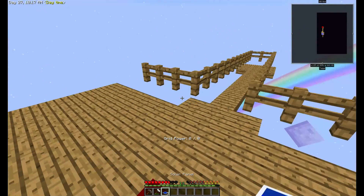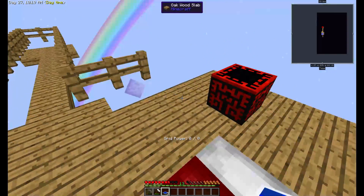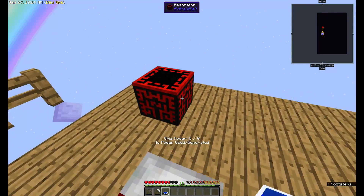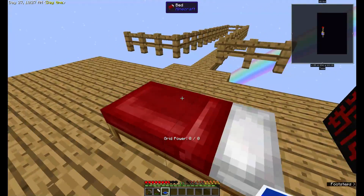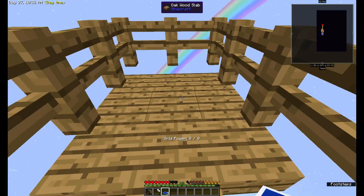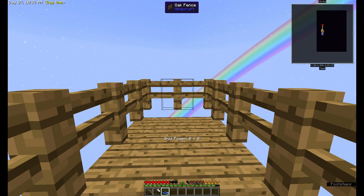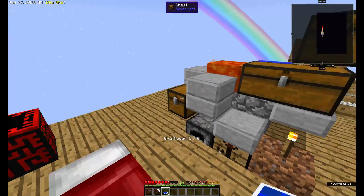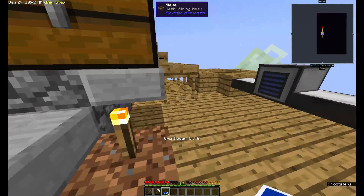Now we have grid power producing items, and these solar panels can be anywhere — they don't have to be touching the resonator or connected to a battery or any wiring. They can be anywhere. I'm going to put them somewhere... they need to be on top of solid blocks.